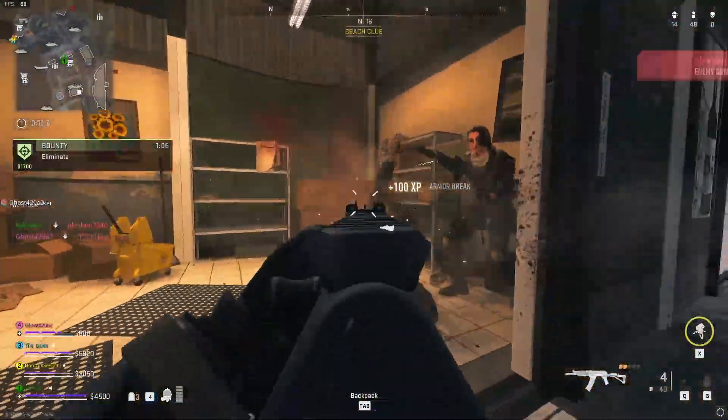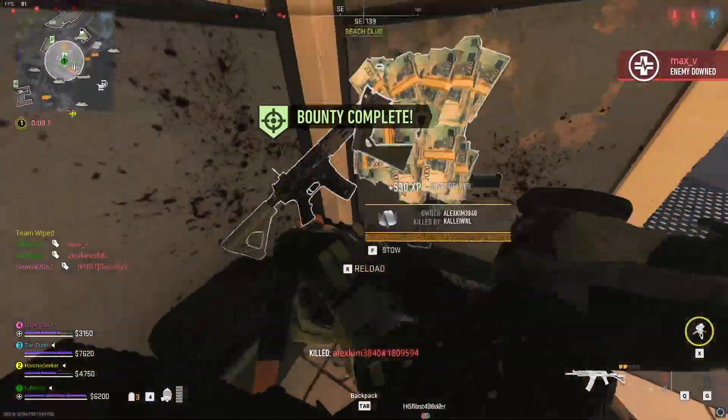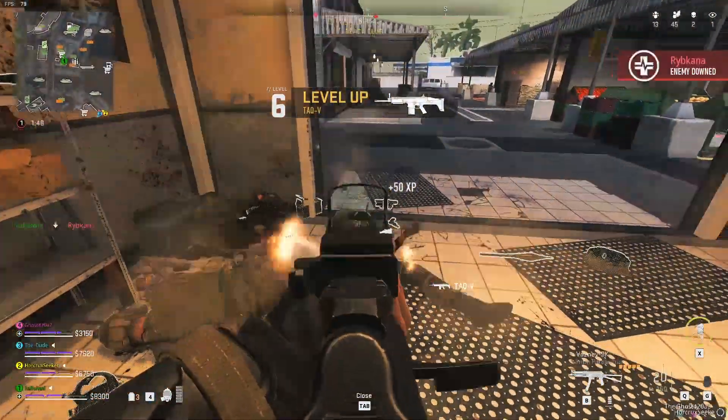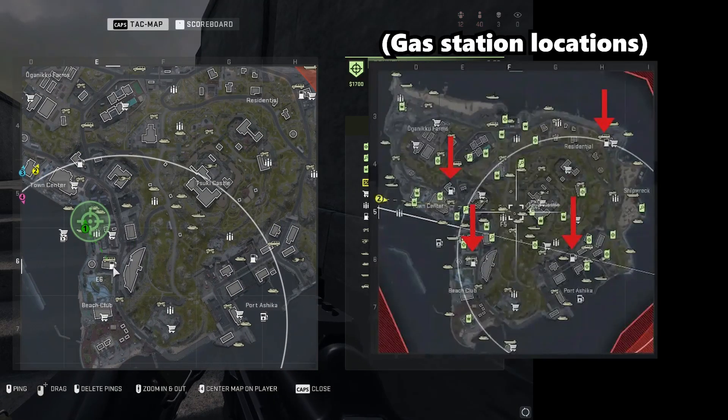Once you have them in your inventory, you can go and deposit the tokens in machines at the gas stations to get an item. The item you'll get will be random and it can be everything from killstreaks to weapons or ammo. The machines are located at the four gas stations on the map, so you need to make your way to one of them.